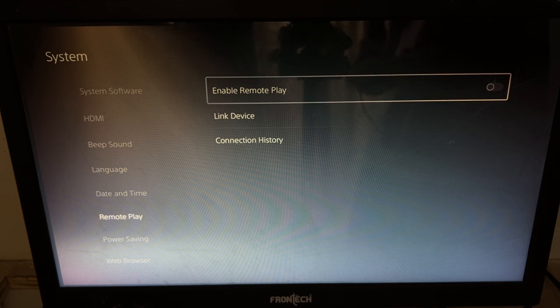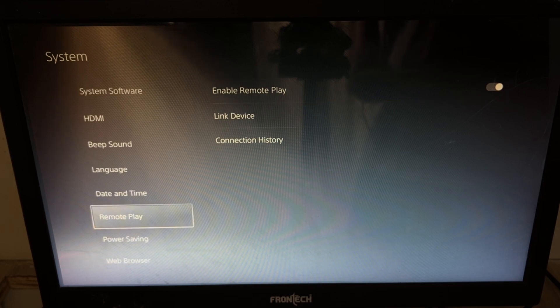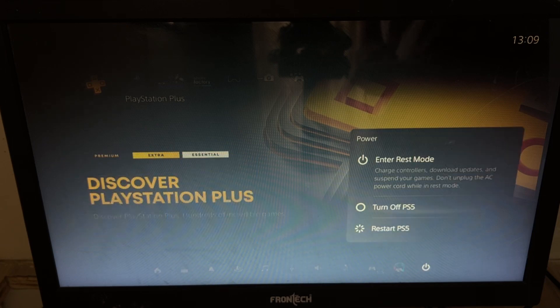Once done, just go back and from the same Settings in System, we need to select Remote Play and enable this option Enable Remote Play. Once done, go back to the main screen, press the PS5 button, select Power, and restart your PlayStation 5.